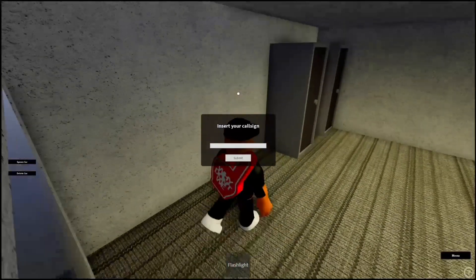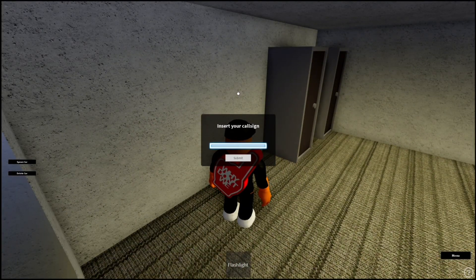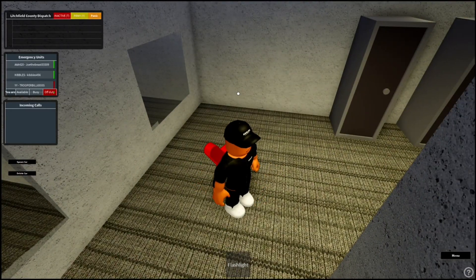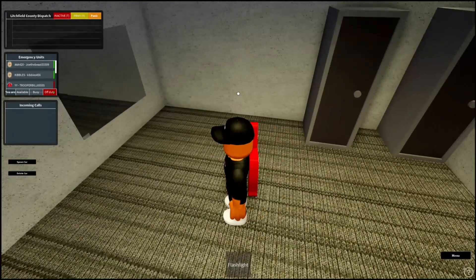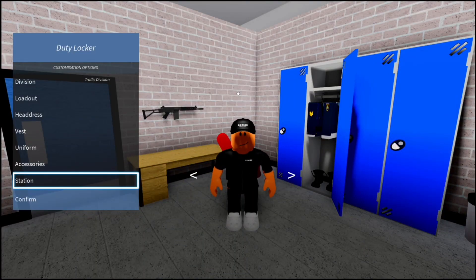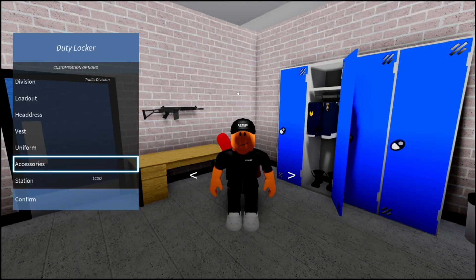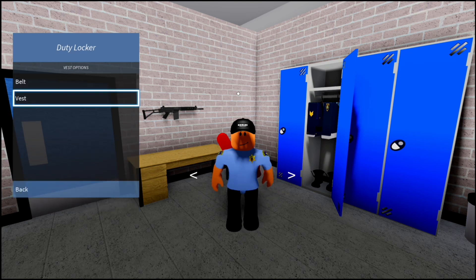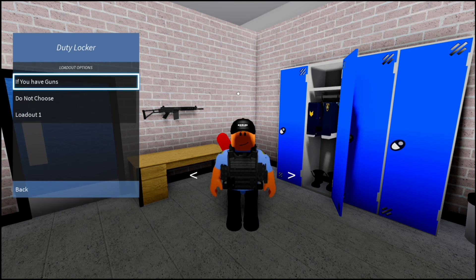When you spawn in, there's a new thing where you can put in your call sign — I'm just going to put in 672. At the top left there's all the people that are officers and the incoming calls. That's from the game — when there's a fire nearby, they want you to come help.